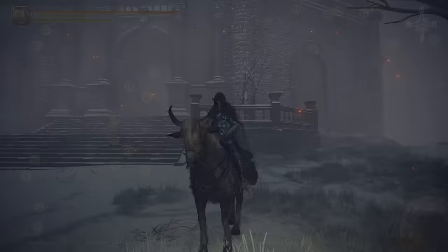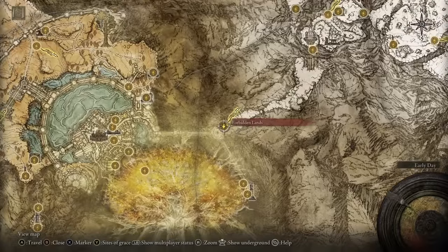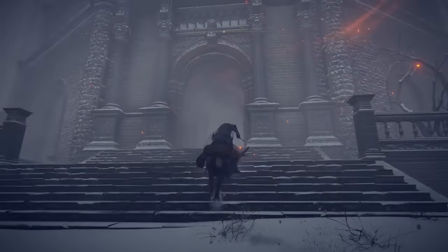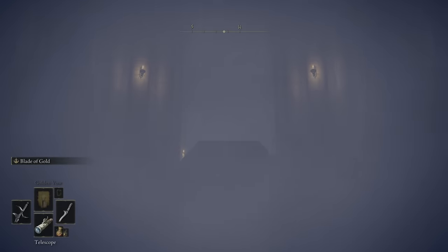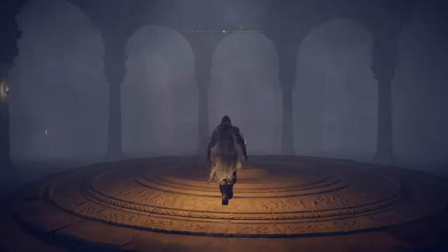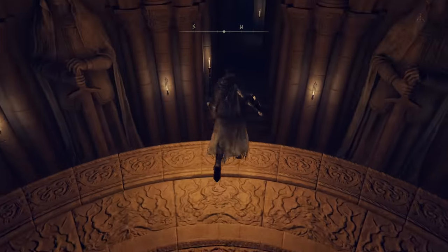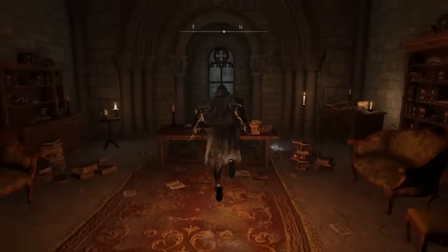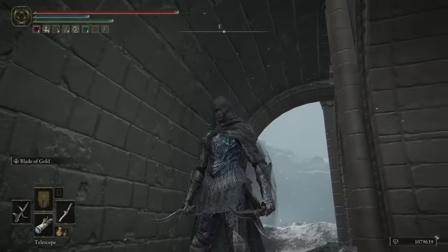Meanwhile, the Blade of Calling is found here. As you're on your way to the Mountaintops of the Giants and you reach the Forbidden Lands, you actually want to double back and come back into the room where you just went down an elevator. At this elevator is actually a secret room — a little ledge that leads down a corridor. If we actually take the elevator back up and then, as we go beyond it, drop down into that corridor, we can open up this room. On the table here is an item — it literally is where you find the blade.